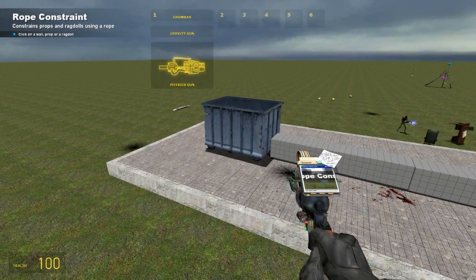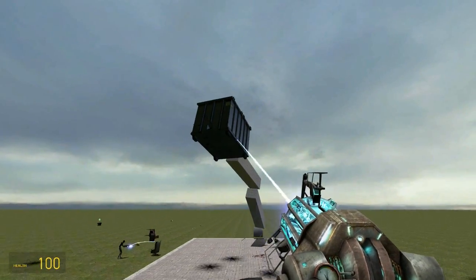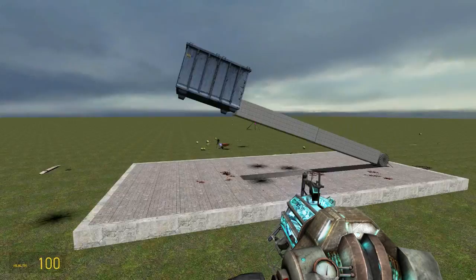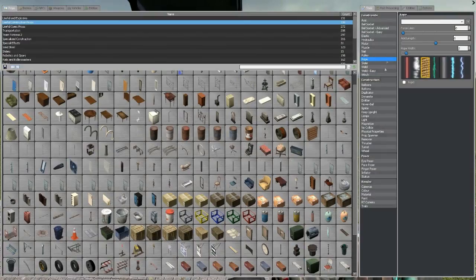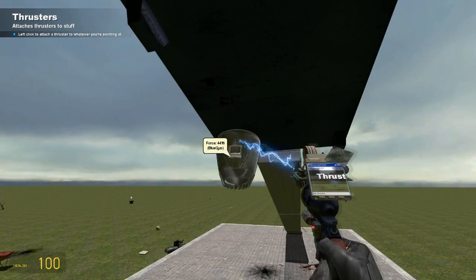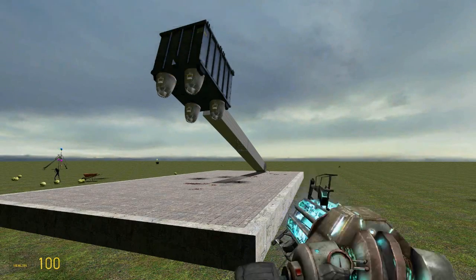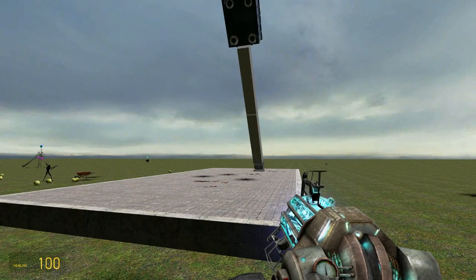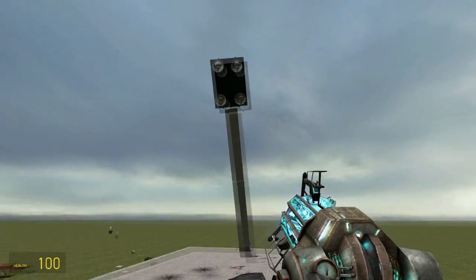What you're going to do is lift it up — it's going to look all funky at first. Lift it up. The next part is to get it somewhat upright, so go to your thruster tool. Find that and put a few thrusters on it. After you do that, unfreeze it and shoot it up a little bit. This map's probably not the best map for it because it might hit the ceiling.